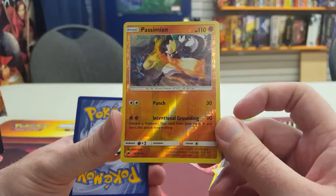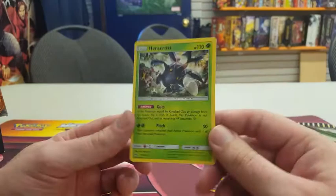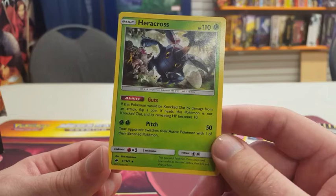The rare card is Heracross — I've seen this in play during the pre-release. Its ability is Guts: if this Pokemon would be knocked out by damage from an attack, flip a coin — if heads, this Pokemon is not knocked out and its remaining HP becomes 10. It's like a Focus Sash continuously, and you don't even need to be at full HP to use it. Pitch does 50 and the opponent switches their active Pokemon with one of their bench Pokemon. And that's what I got out of my pre-release box.